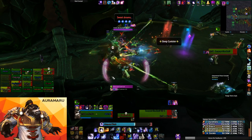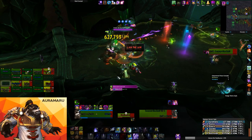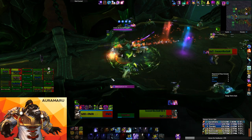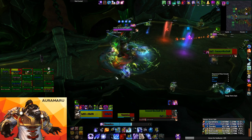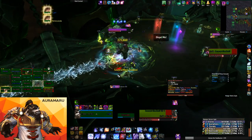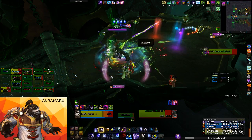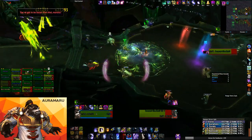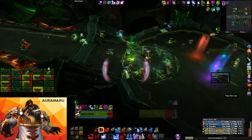Four, three, two, one — pull. At 81 and a half percent you want to reapply your dots. Dante, Ara, Seer, Grax — that's the order. Dante, Ara, Seer, Grax — you've got to be faster than that.